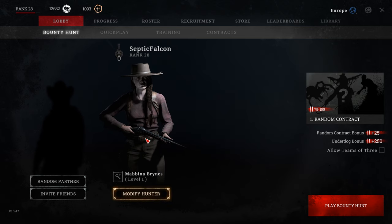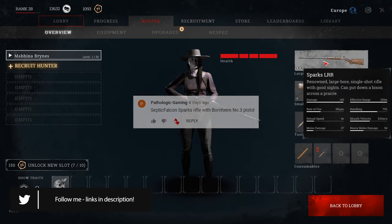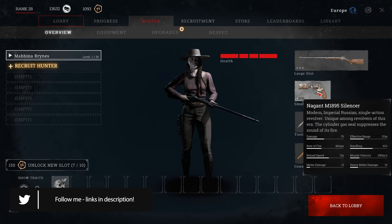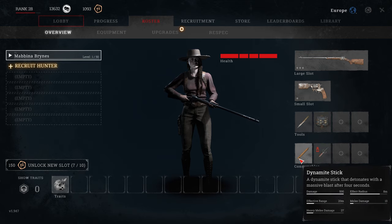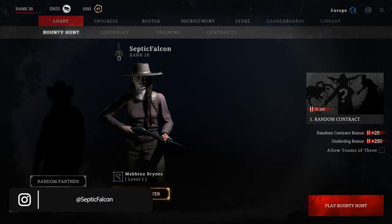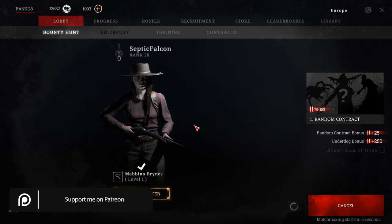Welcome to the video. Today we're going to check out a different loadout — we're going to roll with the Sparks LLR, somebody mentioned it in the comments in the last video. We're going with a silenced revolver for those quieter kills, we've got a knife as well, extra meds, and a stick of dynamite. So yeah, the Sparks LLR is the focus. We're going to see how it performs — I'd imagine it's a single shot then reload, so we'll see how it goes. Extra meds because, well, you know how it's going to go. Let's find a match.